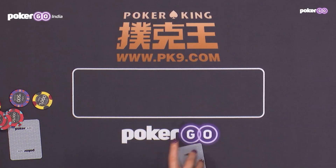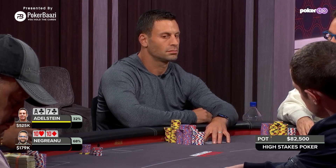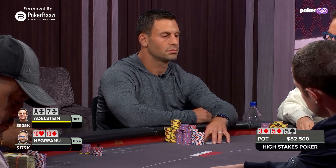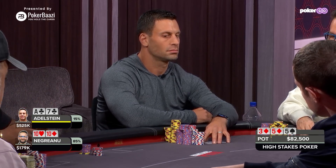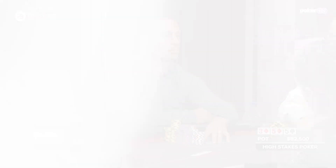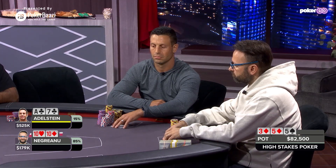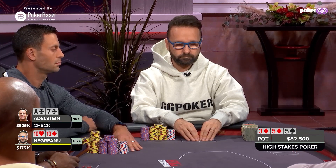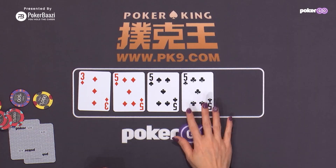Let's see the flop. The flop is 3 of diamonds, 5 of diamonds, 5 of spades. Daniel Negreanu's pocket 10s is the favourite to win. Daniel Negreanu checks back — it seems that Negreanu wants to control the pot.